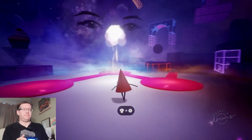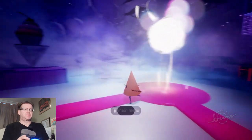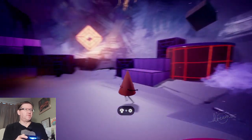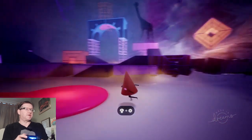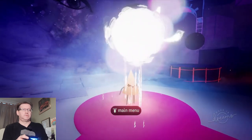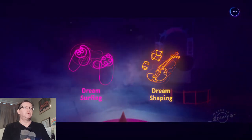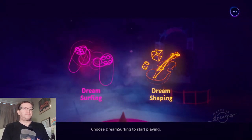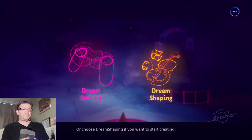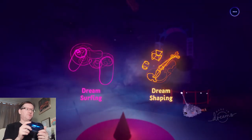Let me just save the game. This is the hub area - this is where you get to explore the different worlds and games that people make. Where will you begin? Choose dream surfing to start playing, or choose dream shaping if you want to start creating. I'm going to select dream surfing - we're going to see what people have made already. This game came out on the 14th of February.